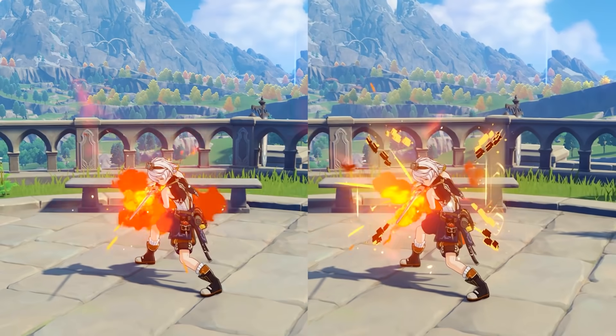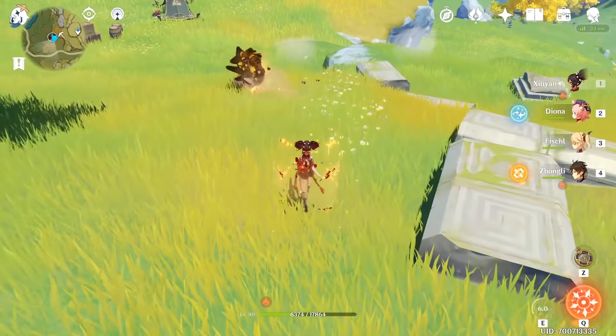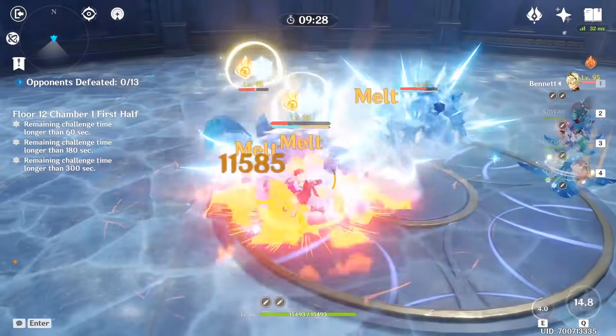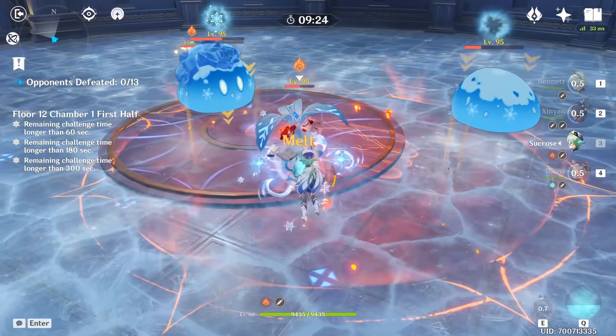The last thing that's helpful to know is that a shield prevents Bennett from getting knocked back by his elemental skill, and since we've been getting plenty of characters that provide shields, you can take advantage of this trick if you want to use Bennett's fully charged elemental skill. All in all, Bennett truly shines as a support character when you take advantage of everything that his burst has to offer.